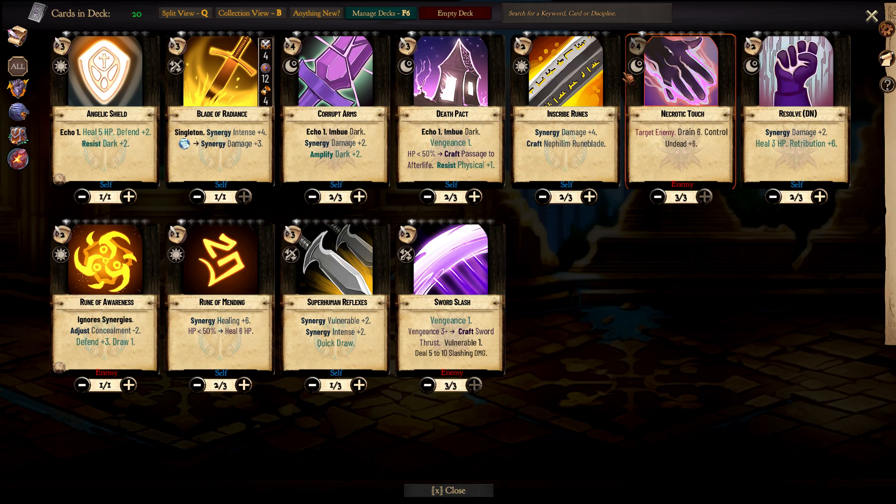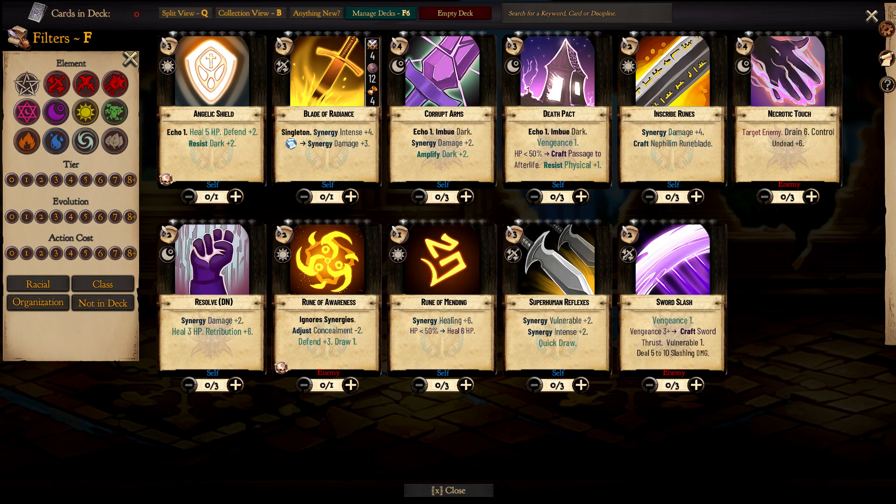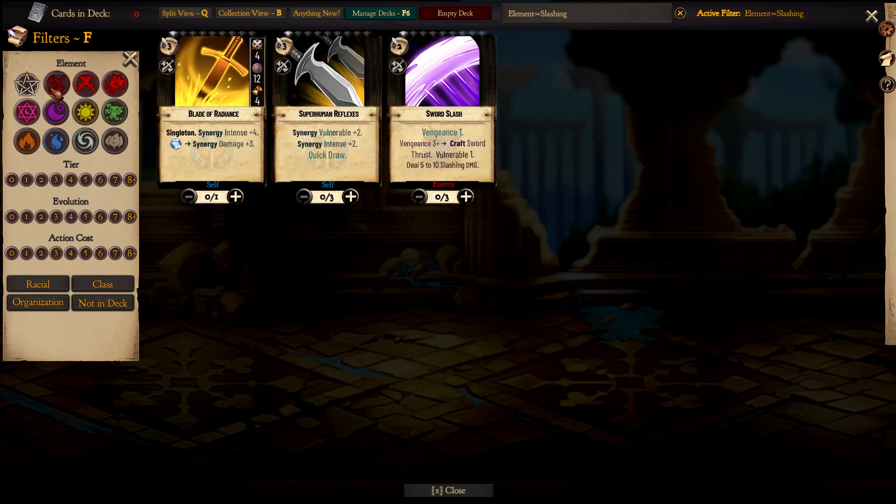Let's go to our deck and empty it. At this point it's not like we have lots of options, but let's focus on our Slashing cards and make sure all of them are in. As you can see, they cost quite a lot. So Superhuman Reflexes, the Nephilim card, Synergy Vulnerable, Synergy Intents, and Quick Draw — which lets you redraw your Serrated Blade. For four, you can have this and an additional strike of your Serrated Blade.